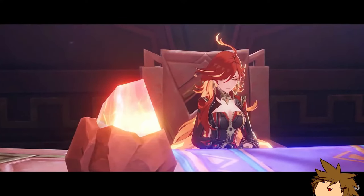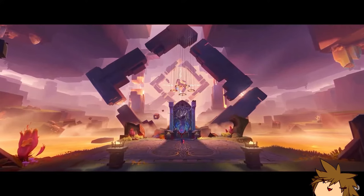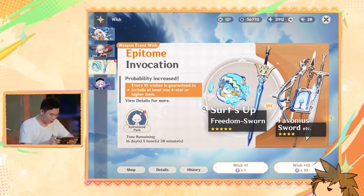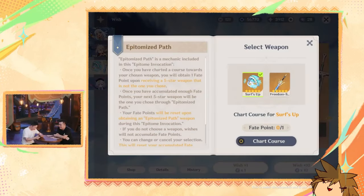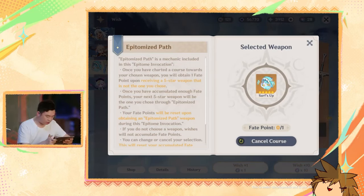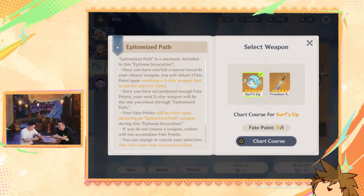This isn't the only change happening to the banners. We're also getting a weapon banner change, and it is a major upgrade. In the weapon banner, we're going from two fates to one fate. That means once you go on the weapon banner and select the pathway you want — say the Aqua Simulacra over the Elegy for the End — if you lose the 50-50 to a Skyward Pride, the next time you summon you are guaranteed the Aqua Simulacra.